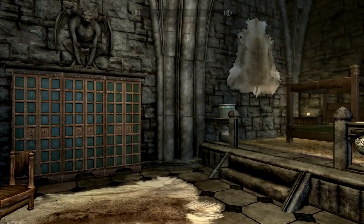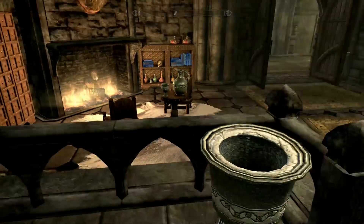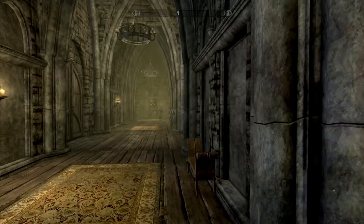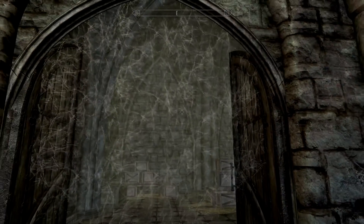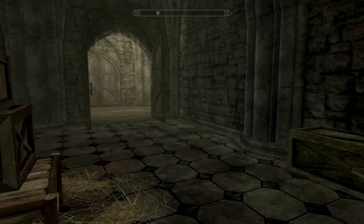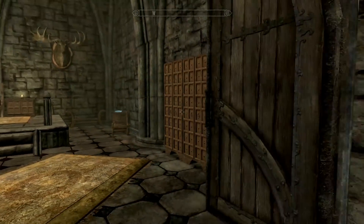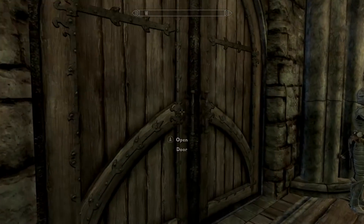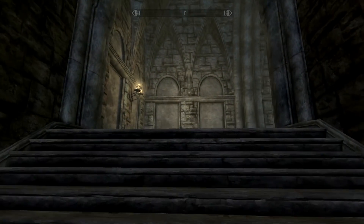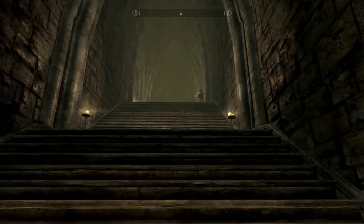There are guest bedrooms along this floor, with a large emphasis on books — including a quest book, Lost Legends, which is probably the legend of the Red Eagle. Some rooms appear to be storage areas or unfinished rooms. There are also cobwebs in some corridors. I also love the seating areas around each of the landings — looks very cool.